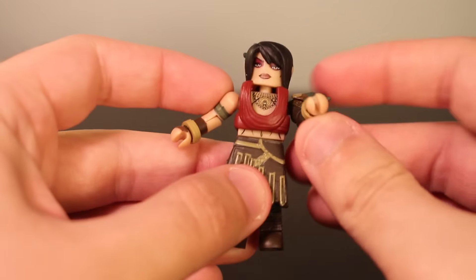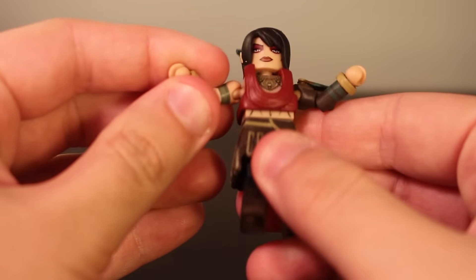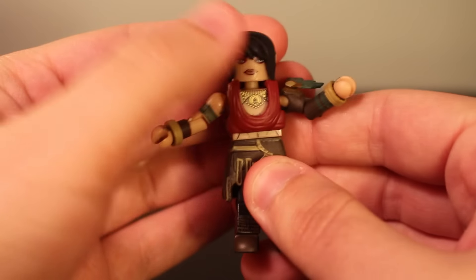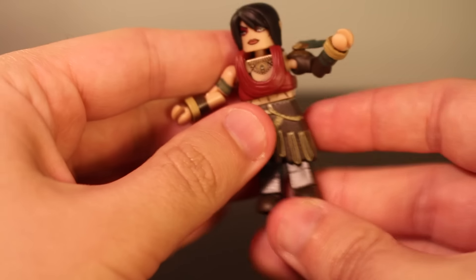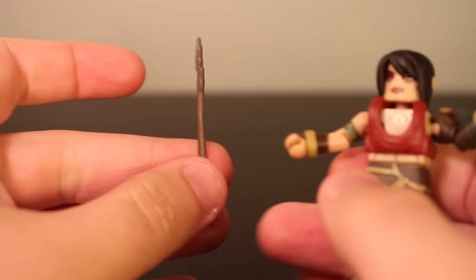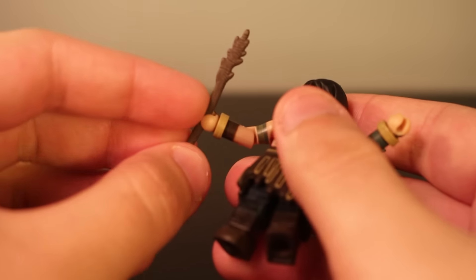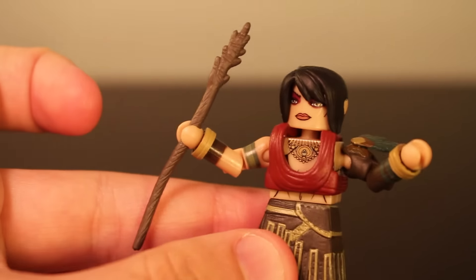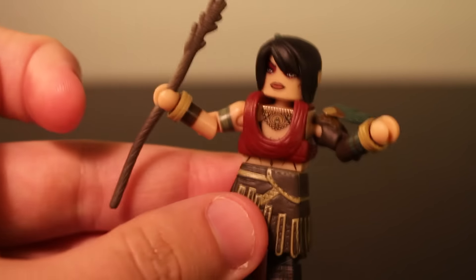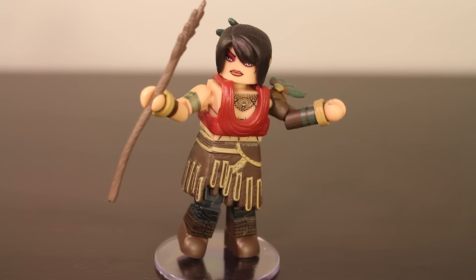Articulation-wise, Morrigan can do some stuff. Her arms have complete rotation, but her head can't really move much other than swivel, and her legs are basically useless. Accessory-wise, she comes with a display stand as well as a staff to hold — it looks nice, though it's just a stick. Overall, Morrigan is a unique figure with a memorable design.